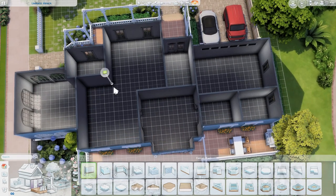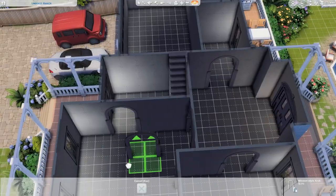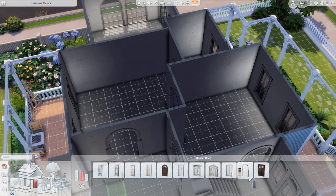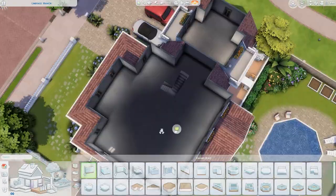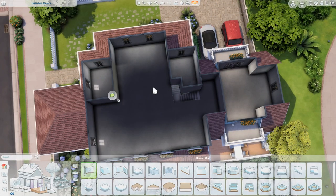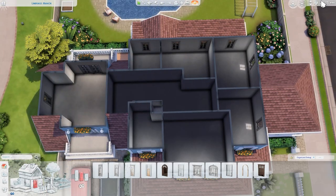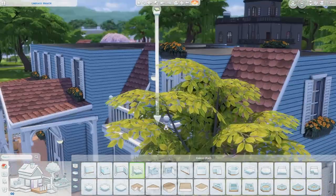Moving to the interior — it came together pretty quickly but was a little difficult because of the weird shape. The garage had a specific area, and I wanted a downstairs bathroom. There ended up being two downstairs bathrooms. There's also a spot that could be turned into a laundry room if you have Laundry Day, but for now it's just a hallway leading to a bathroom. Of course you could put a washer and dryer in the garage too. On the second floor there's a toddler's room, a teenager's room, parents' room, kids' room, and a bonus play area.